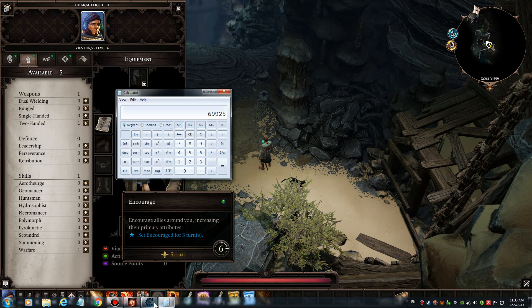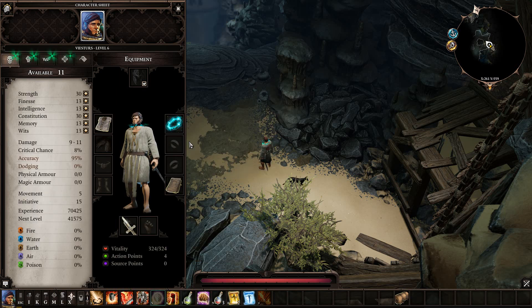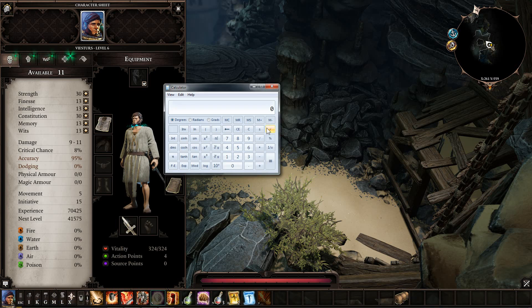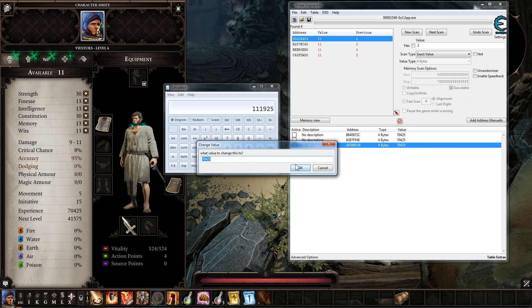So, few addresses left only. That's about it — you can use this again. We need: 70425, last is 41500. Put this number in and change. Value: 111925. And again only a few addresses left.